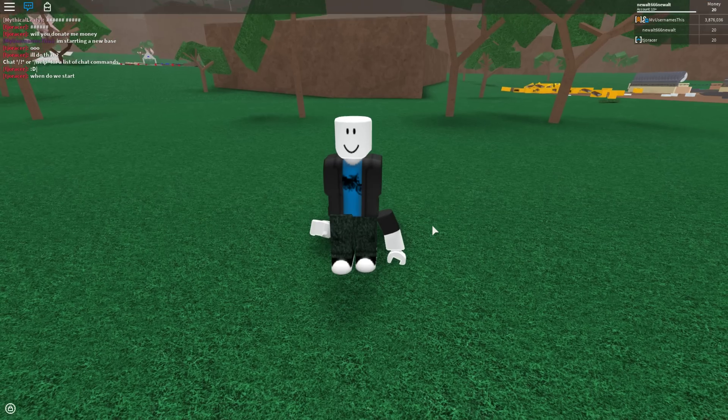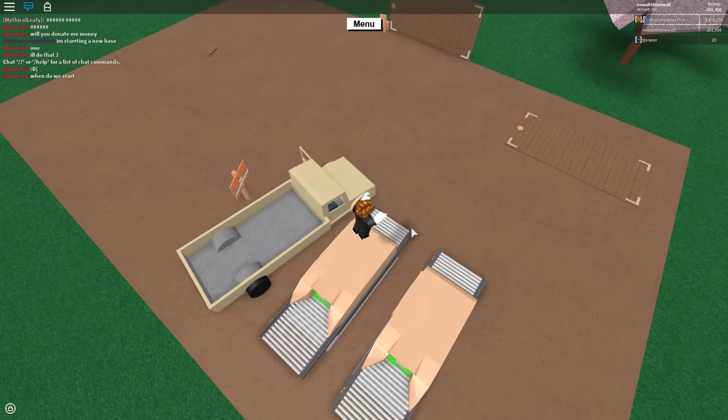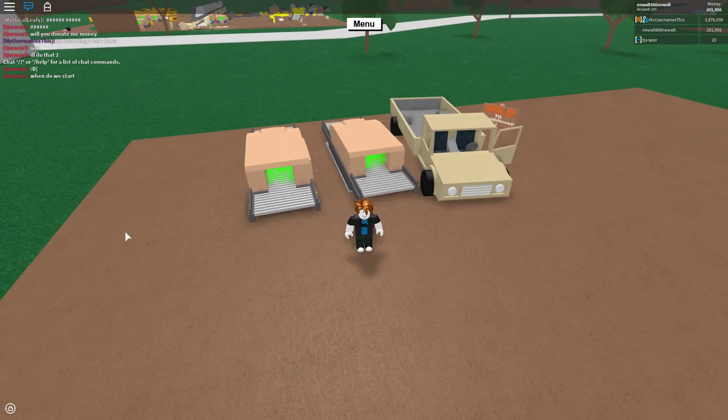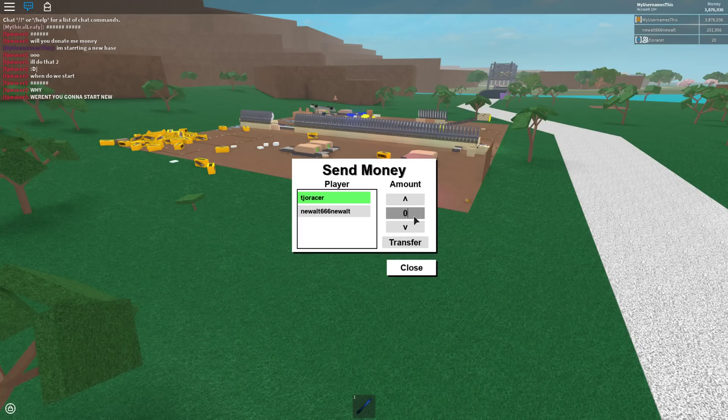I'm going to quickly reset before I spawn in with axes or anything. Now my alt is loaded and my main is loaded. What you want to do is on the main — it's pretty simple — just go to send money.